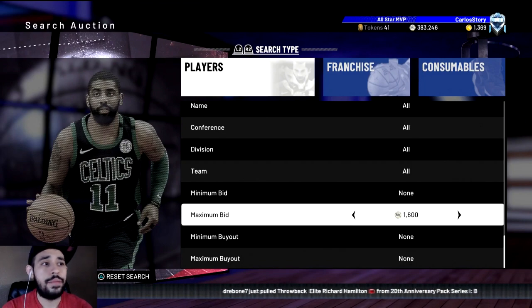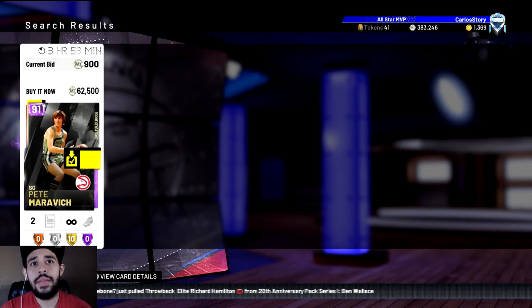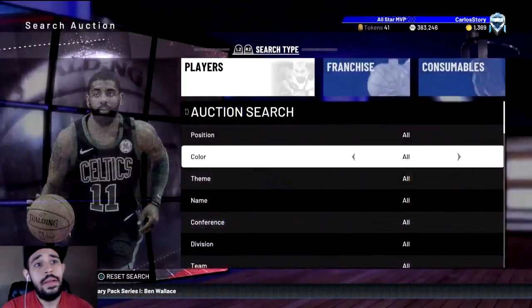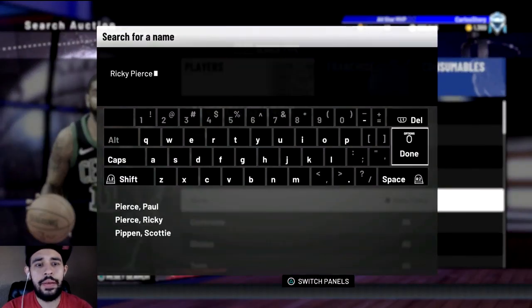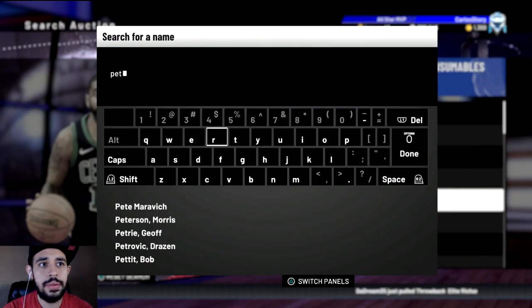If you're selling an amethyst, don't put it up for bids — just make sure you put it up for buy now. This guy listing for 900 is probably not even going to get that much MT off this card. So just be careful. I'm giving you guys a fair warning. And also 2K, fix the auction house, please.